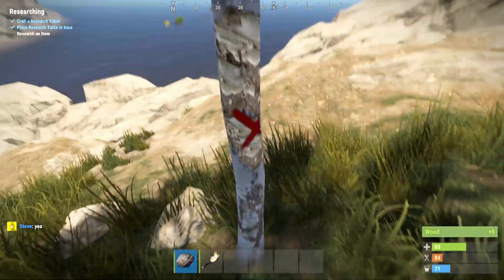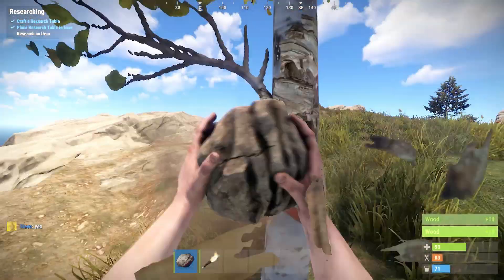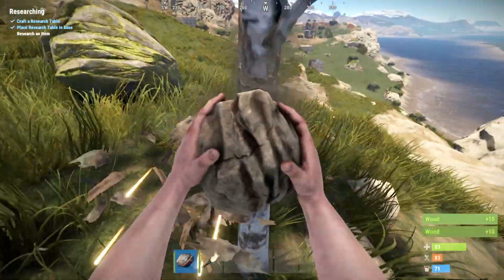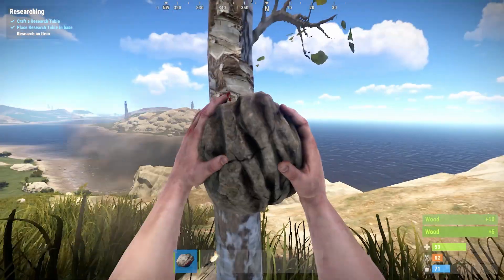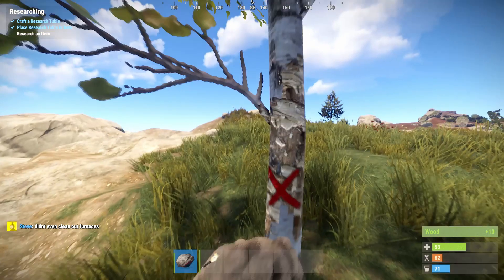What we're going to do right now is farm materials. I'm just using this stone that I started with to cut down a tree - that's going to get me wood. The wood is going to allow me to do a few things: I can build a bow and arrow, then later I can build arrows, I could build a spear, or I could build some more tools to help me with wood harvesting.